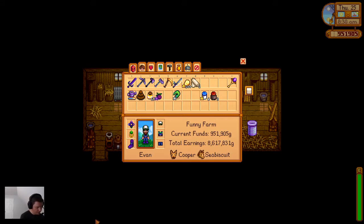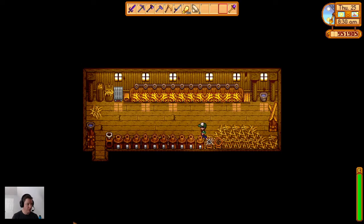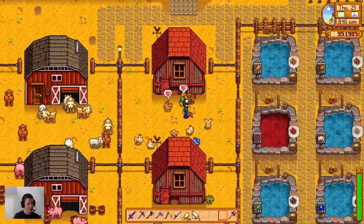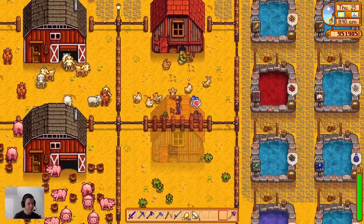The slime hutch requires 10 refined quartz, 500 stone, and one iridium bar. That's a lot of stuff, y'all. But whatever.